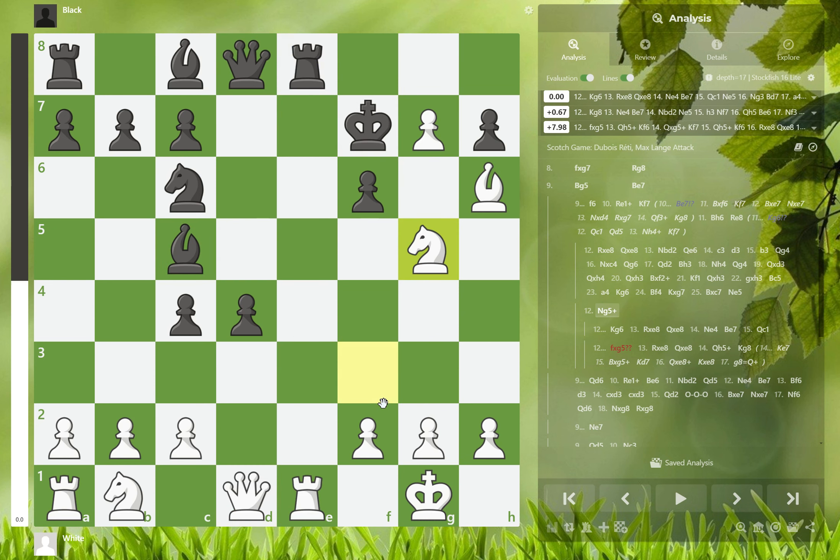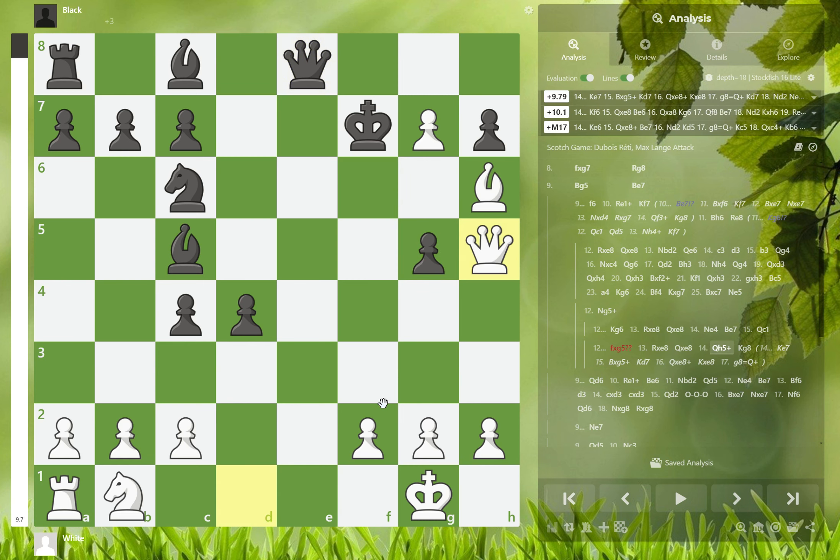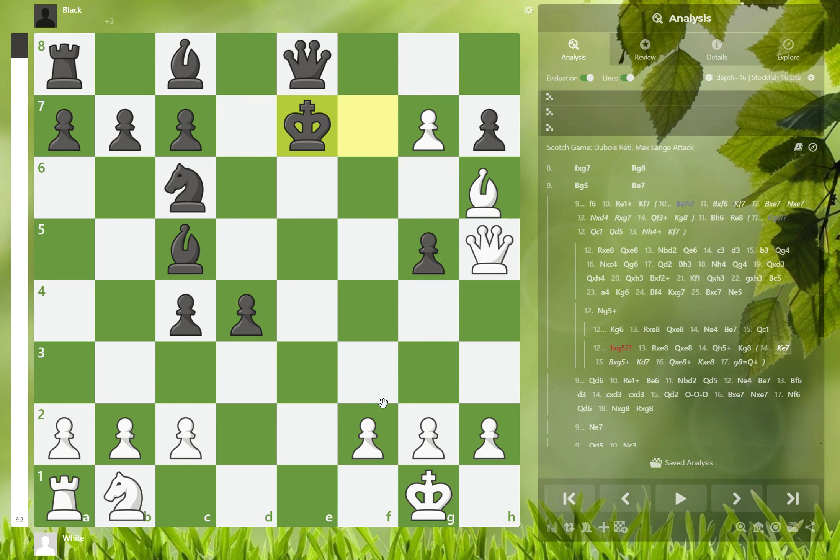However, if black gets greedy and takes your sacrifice, you play rook to e8, queen takes e8, queen to b5 check. King to g8 gets mate in 2. If king to e7, then bishop to g5 check, king to d7, takes and takes, and you get promotion — and you are winning. That's the point of sacrificing the knight.